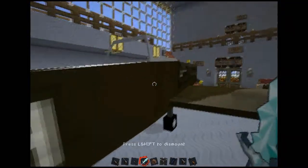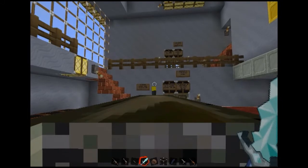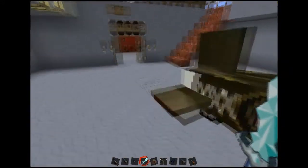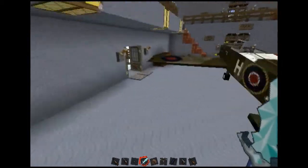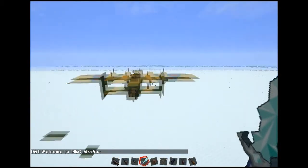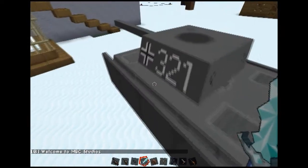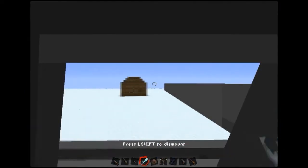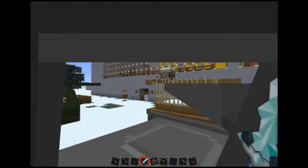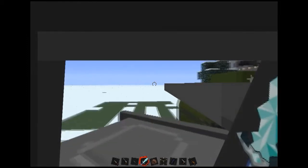If we come out here, we've got a Spitfire and a Lancaster, which is really cool. However, they do smash things when they fly, so I'm not going to fly the Spitfire out of here. If we come out here we've got a Lancaster, which I'm allowed to fly. But first of all, we're going to have a look at these two tanks. First of all, let's look at the German one, which is pretty cool. It's very slow, isn't it?